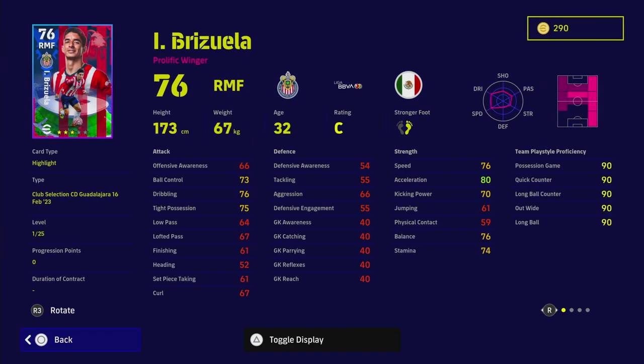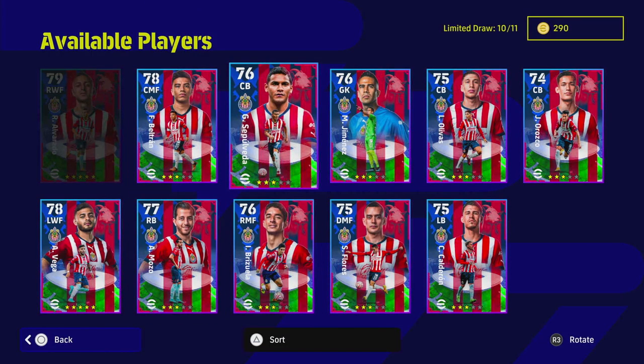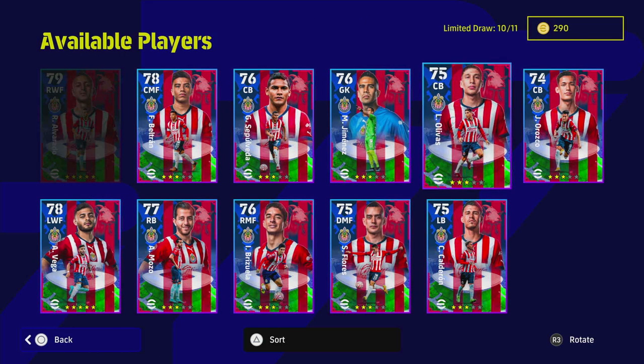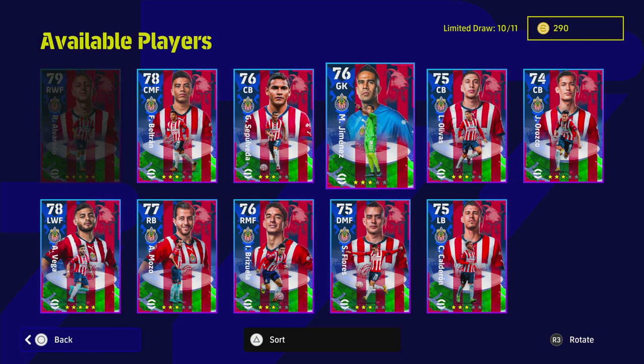The biggest problem with most of these cards is the C rating. They've all got either inconsistent or standard form — I think there's only one or two with unwavering form. That's a pity especially for the goalkeeper, where you're not really going to be picking him ahead of someone you can buy for around 100,000 GP.